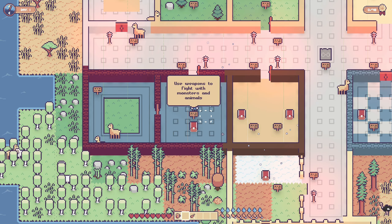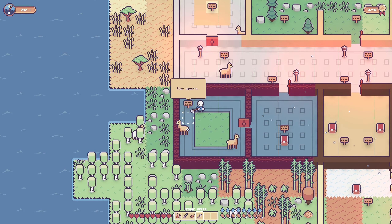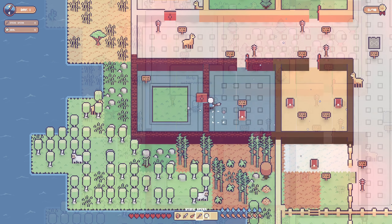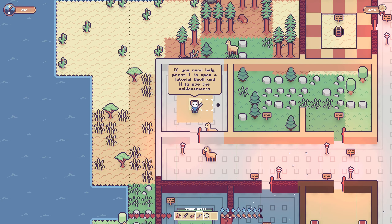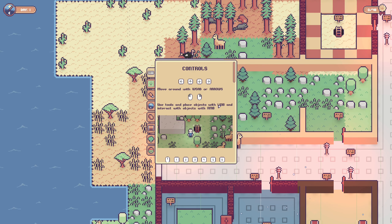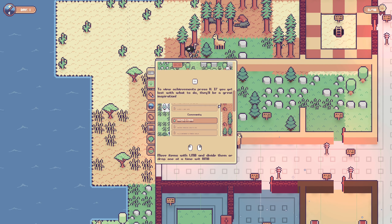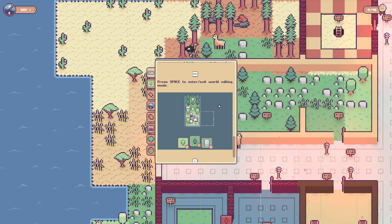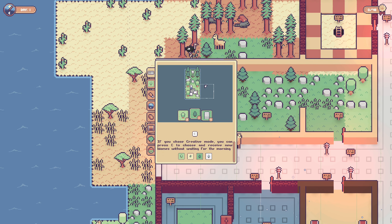Moving on: combat. Use weapons to fight with monsters and animals — poor alpacas. We just click on them while we have a weapon equipped. Press T to open a tutorial book and H to see achievements. This tutorial book has all the controls: drop items with Q, shift-click to easily move them between open inventories, space to center or exit world editing. In creative mode, you can press C to choose and receive new biomes without waiting for the morning. I'm liking this so far — it's got a very cozy feeling and I like the pixel art a lot.